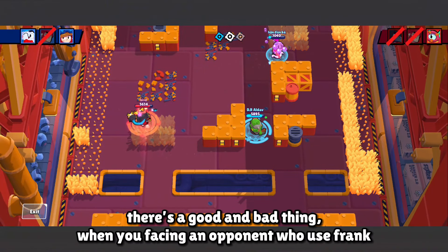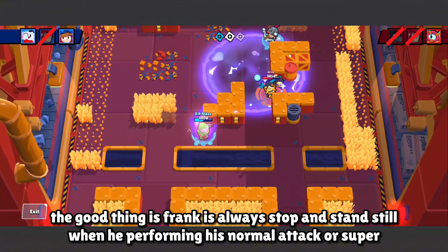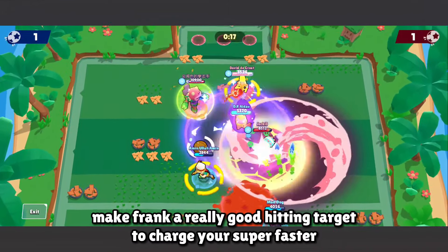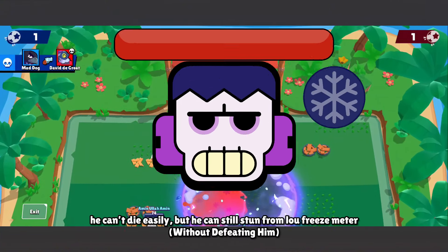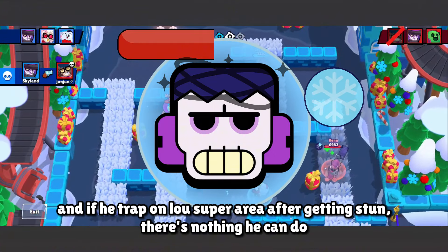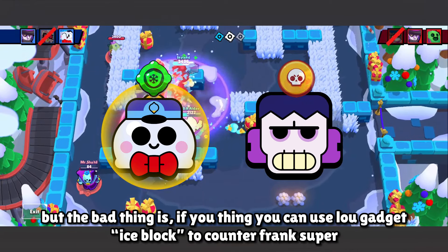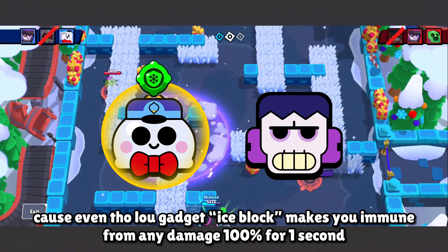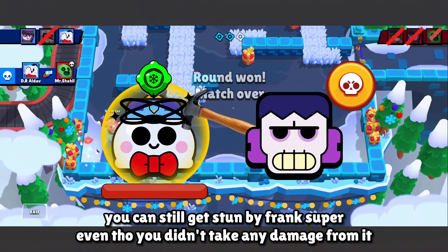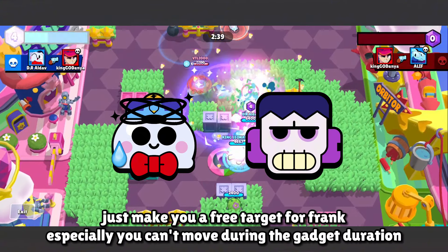One more tip: there's a good and bad thing when facing an opponent who plays Frank. The good thing is Frank always stops and stands still when performing his normal attack or super. And because Frank has the most HP of any brawler in Brawl Stars, he makes a really good target to charge your super faster — he can't die easily, but he can still be stunned by Low's freeze meter, and if he gets trapped in Low's super area after being stunned, there's nothing he can do. But the bad thing is, if you think you can use Low's Ice Block gadget to counter Frank's super, you are wrong — because even though Ice Block makes you 100% immune to damage, you can still get stunned by Frank's super without taking any damage, and since the gadget only lasts 1 second while Frank's stun is longer, you become a free target.